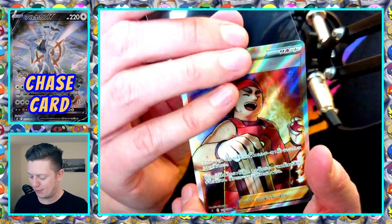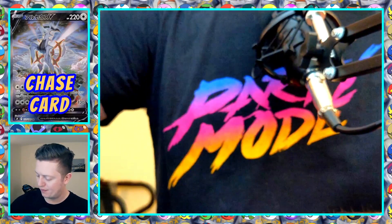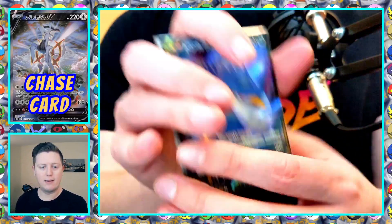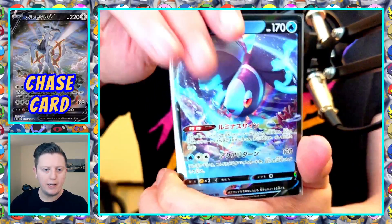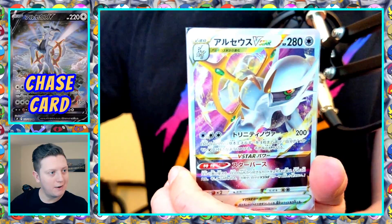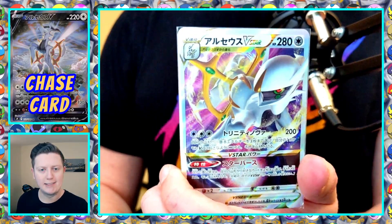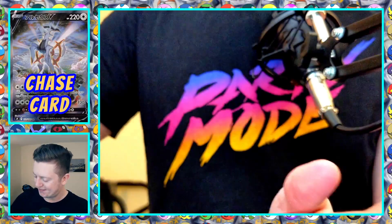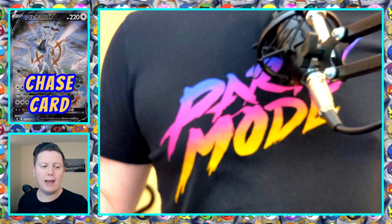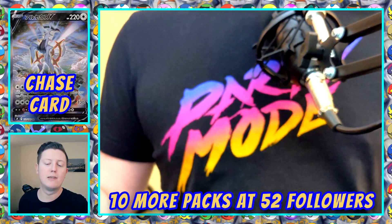Hopefully we get the same luck next week. Actually a decent amount of pulls — nothing too hot besides the Kindler. New pulls this box: Honchkrow V is the new one. Lumineon V I opened last week as well, Flygon, Charizard V — still exciting to get a Zard — and we got the Arceus V Star. Appreciate it, Pokejesse, thanks for joining! I'm available everywhere — TikTok, Instagram, YouTube. Thanks for watching!